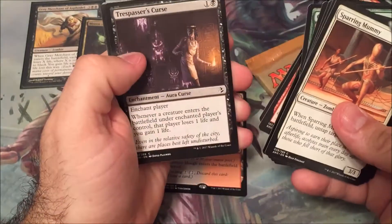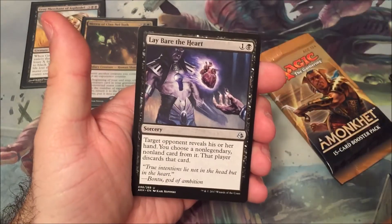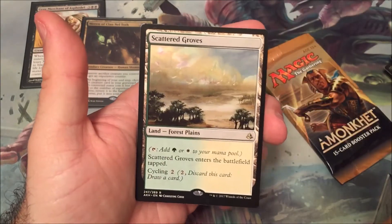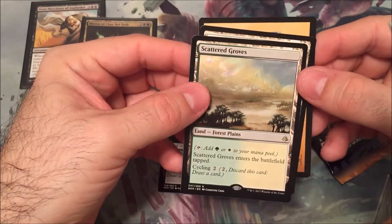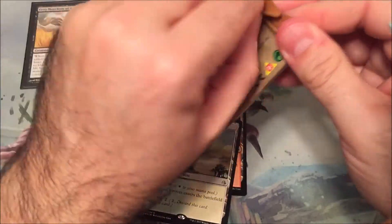Alright, let's see. Lord of the Accursed. Lay Bare the Heart. Oketra's Monument. Two dual lands — Forest and Plains — Scattered Groves. Well, not going to complain about that either.